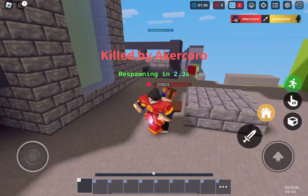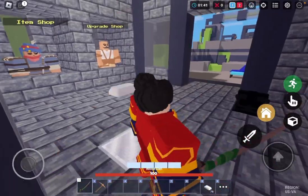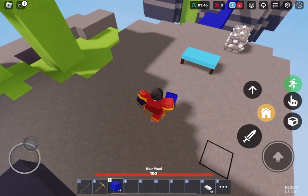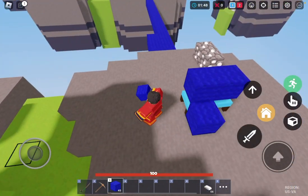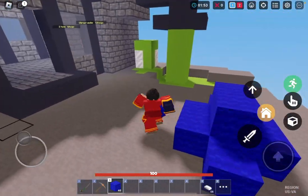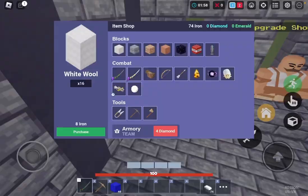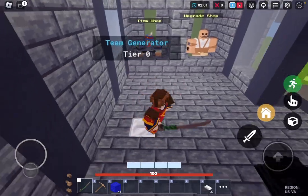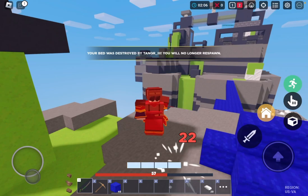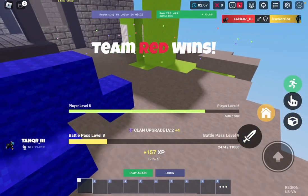What — how? Dang it, he's coming. Okay, there's three people on their team but whatever. I'm gonna try to get armor really quick. You're joking — now I'm dead. Dang it, well that isn't good.